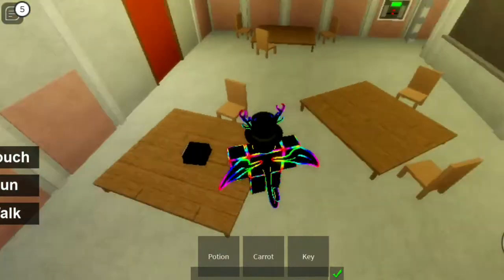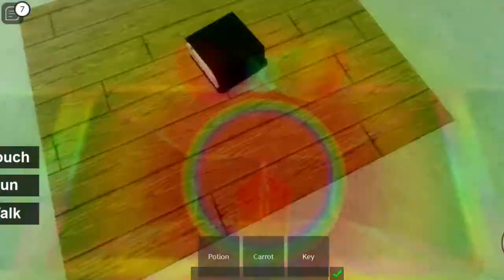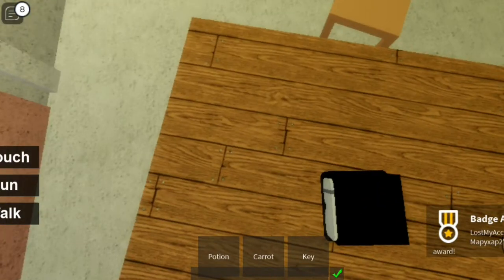Go inside and you'll see on the table — right this table — you will see a Swat helmet. Touch it and you should get the badge.